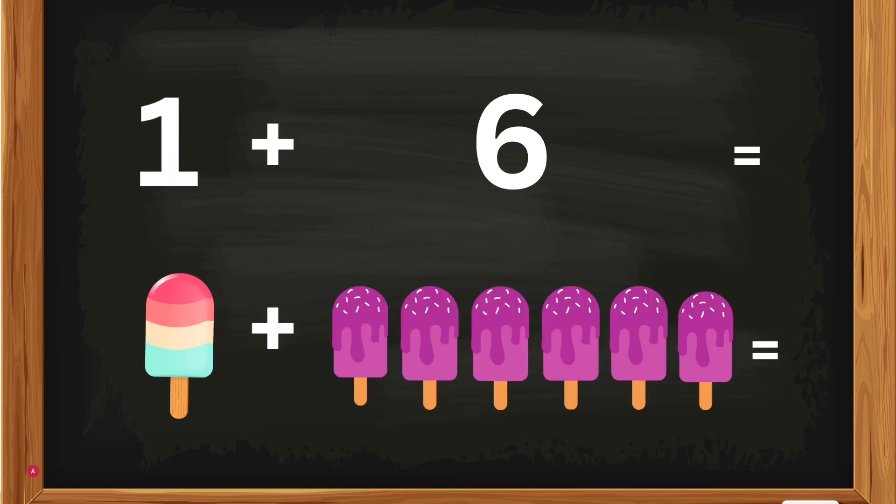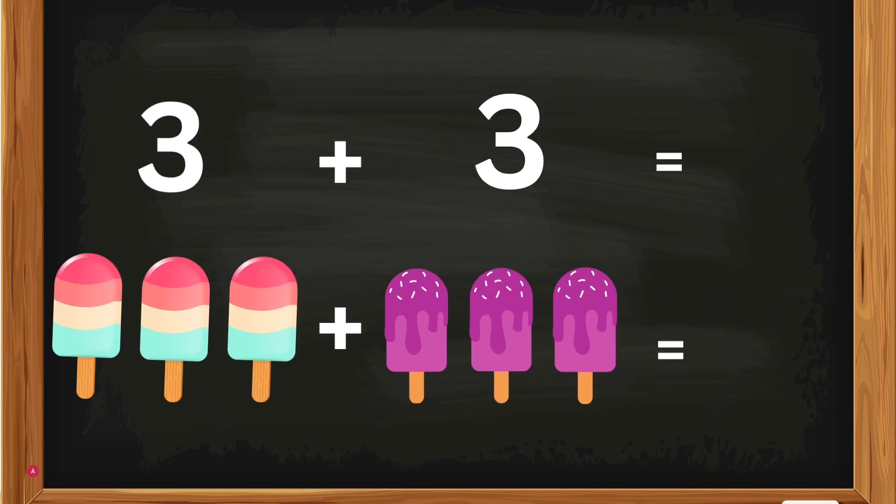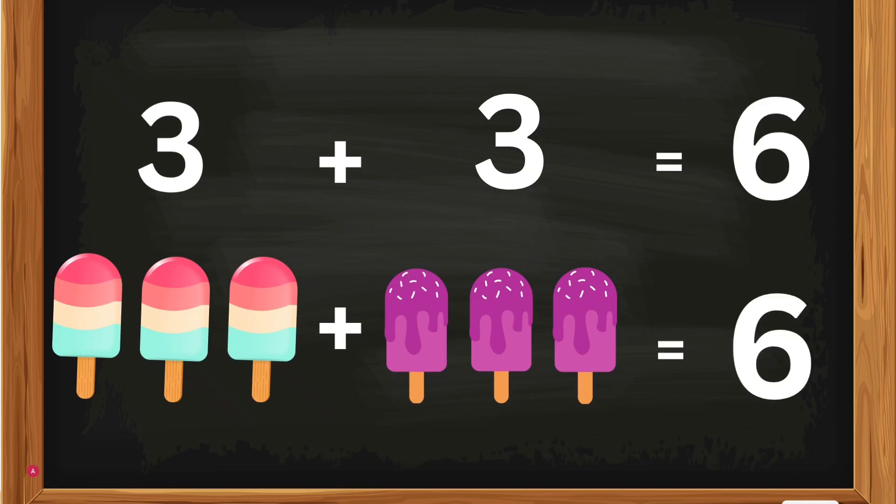1 plus 6. 1 popsicle plus 6 popsicles — how many popsicles, Kates? 3 popsicles plus 3 popsicles equals 6. Good job, Kates! 3 plus 3 equals 6.